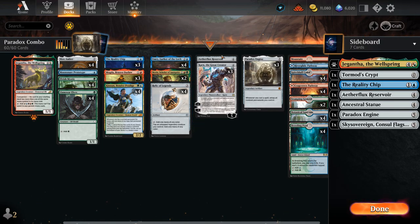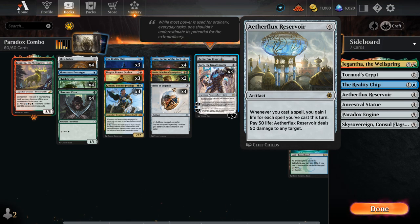Our win condition is Aetherflux Reservoir — a four-mana artifact that says whenever we cast a spell, we gain one life for each spell we've cast this turn, backtracking to count all prior spells. This can gain a ton of life quickly once we get going. Then we can pay 50 life to deal 50 damage to any target. We can easily get above 50 by stringing together Paradox Engine with our card draw engines, then pay 50 for the one-hit KO.